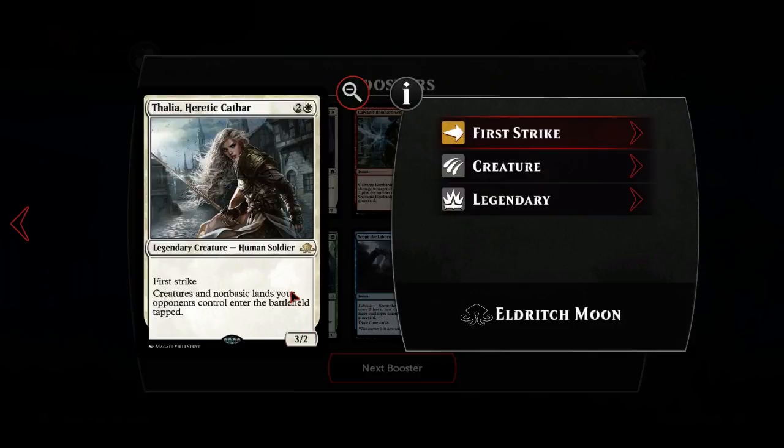We got Thalia - that's a good card, especially going with all our Spell Quellers. One white for a three-two legendary creature human soldier - remember the legend rule, don't cast two at once. First strike is really good on three power. Non-basic lands your opponents control enter the battlefield tapped which is pretty strong tempo-wise. Something to remember is you're probably also playing the captain with first strike renown - if you have that on the board and Thalia, as I faced earlier today, that's five first strike power. You just can't interact with that board in combat.